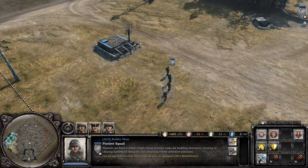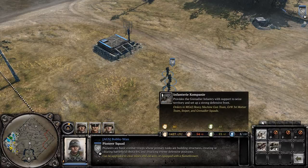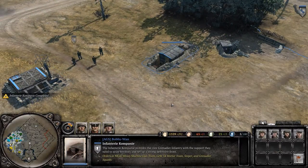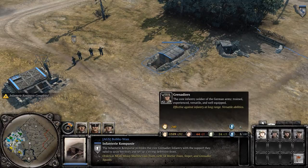First unit on the list is a German core infantry unit known as Grenadiers. They can be built in the infantry company, which costs 80 units of manpower and 10 units of fuel. Grenadiers themselves cost 204 units of manpower and they fill up 6 population slots from a total of 100 slots.